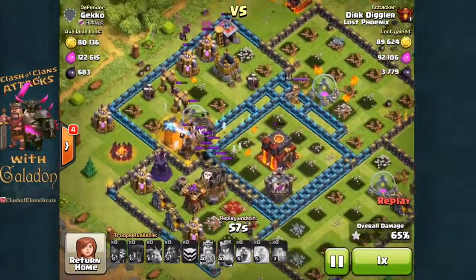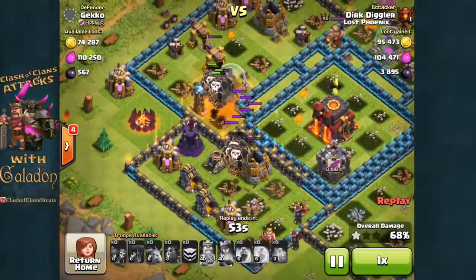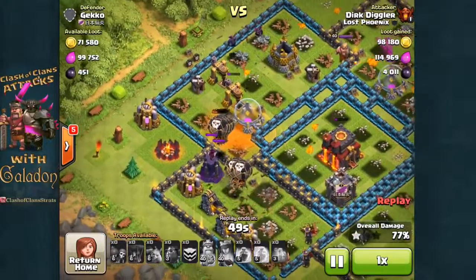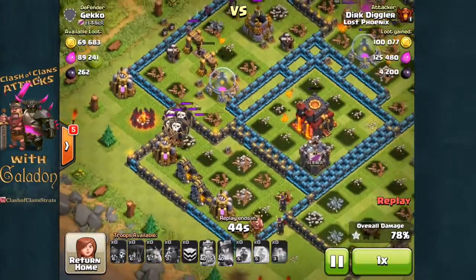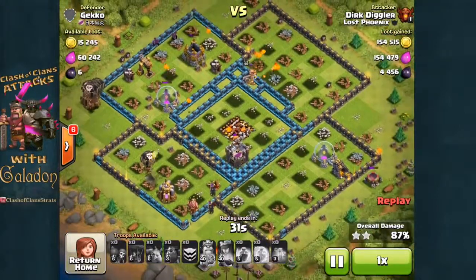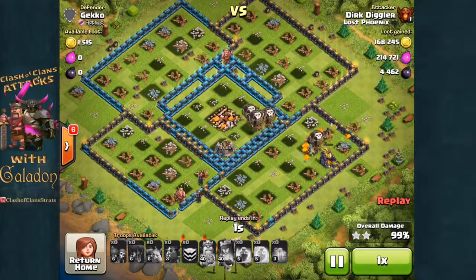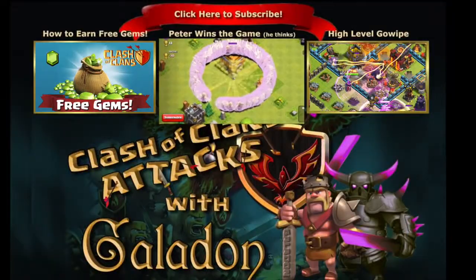There is the last freeze spell — the single target inferno isn't really an issue; the priority is freezing the multi-targeting inferno. Just a couple of last-minute balloons moving in from the left after those structures were already distracted. 64% damage — the town hall is going to fall to the lava pups — 65%! Lots of balloons are still up with only a couple of defensive structures remaining. The wizard tower is going to be the last to fall, and when it does there are plenty of balloons still on the battlefield — an easy three-star victory for Dirk Diggler with a very unusual heroes-leading-the-way Lava Loon attack.